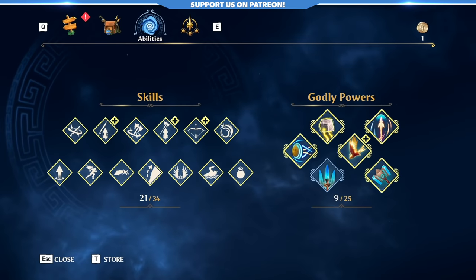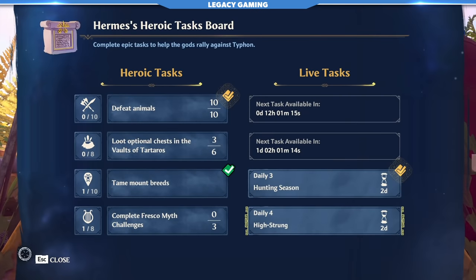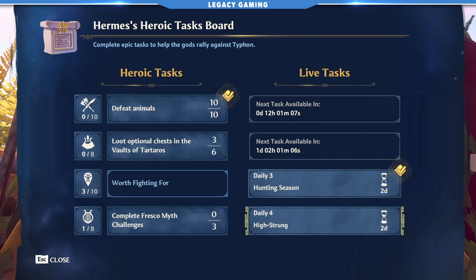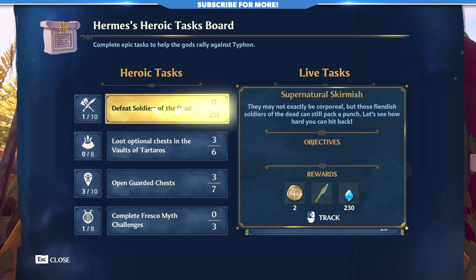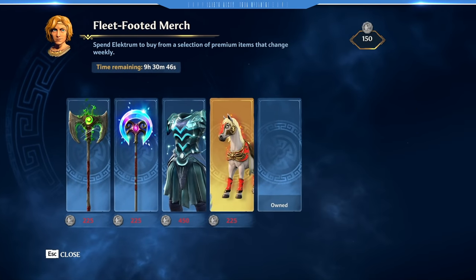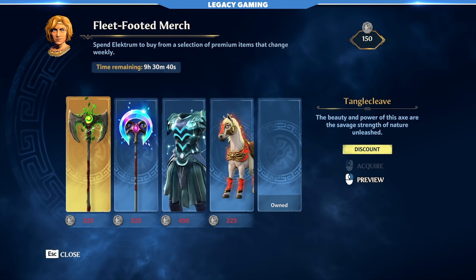Even with these crystal deposits, that's still not enough to get your upgrades really moving. Make sure you always have all the available tasks from Hermes' Heroic Task Board. These reward, in addition to skins, huge amounts of upgrade materials, ambrosia, and even sometimes bolts of lightning. If you don't do these, your progression will be incredibly slow. They are absolutely essential to getting your gear upgraded quickly. While you're at it, make sure you do the daily and weeklies for Electrum on the right-hand side. This rewards the currency used to buy rotating cosmetics from Hermes that would normally be in the premium store - free cosmetics for playing the game.